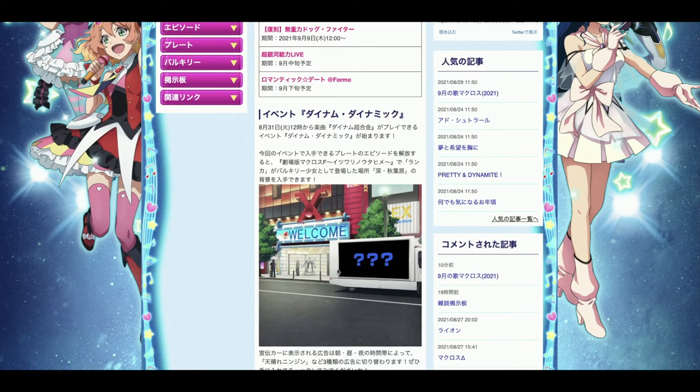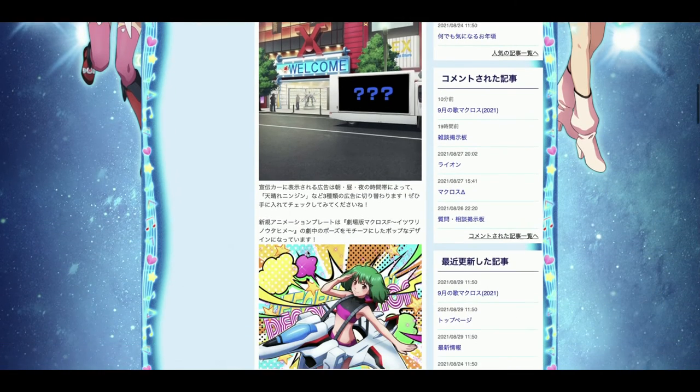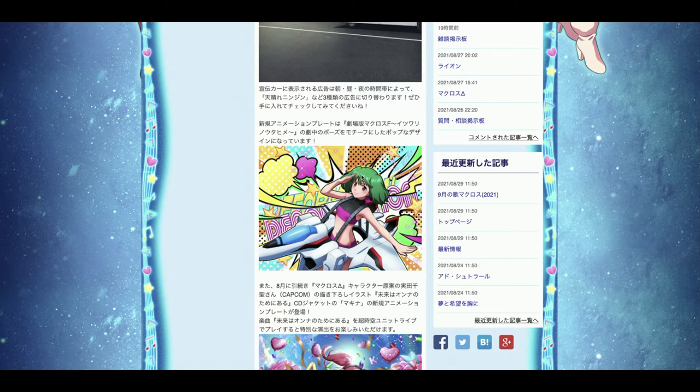As usual, since the beginning of August — or rather the 4th anniversary of Uta Macross — Dana has been releasing episode plates for the first event of the month that feature background images for your home screen. We are getting another one and it seems like there is a secret image on the truck, so we don't know what it is yet. It features a street similar to Akihabara, and you can see the Valkyrie figure which hints at the next event song.